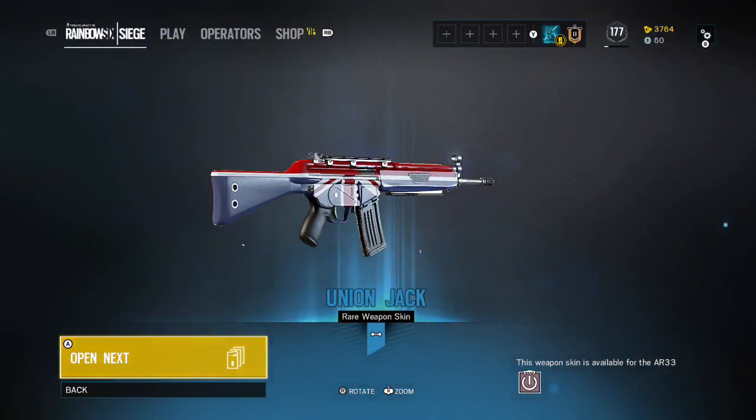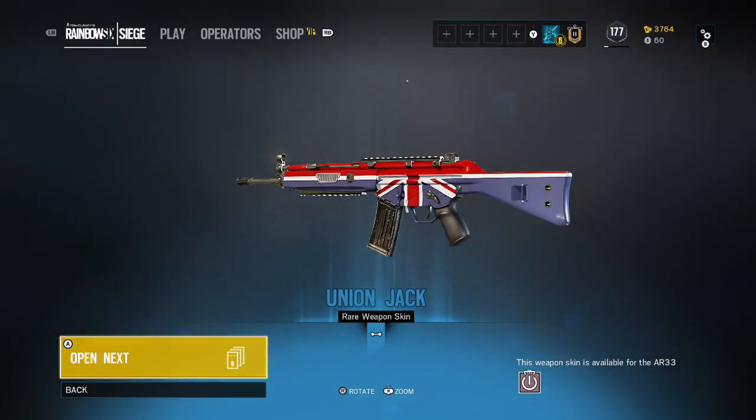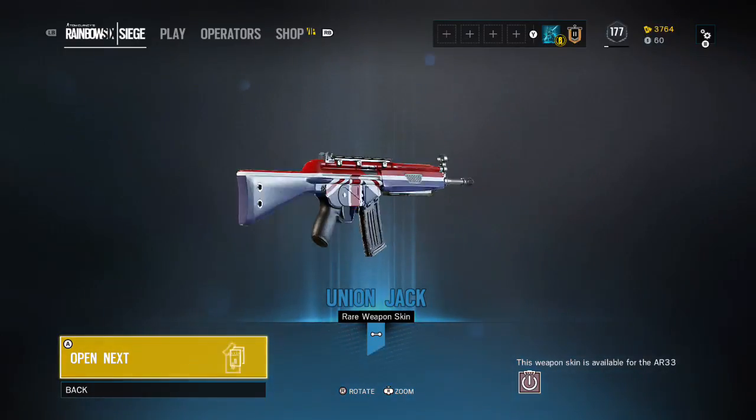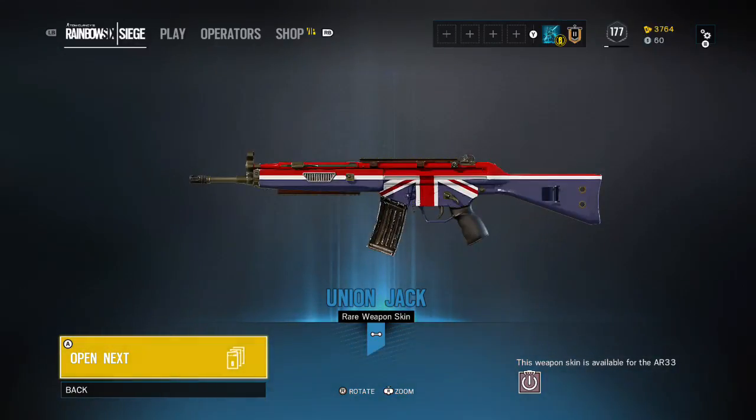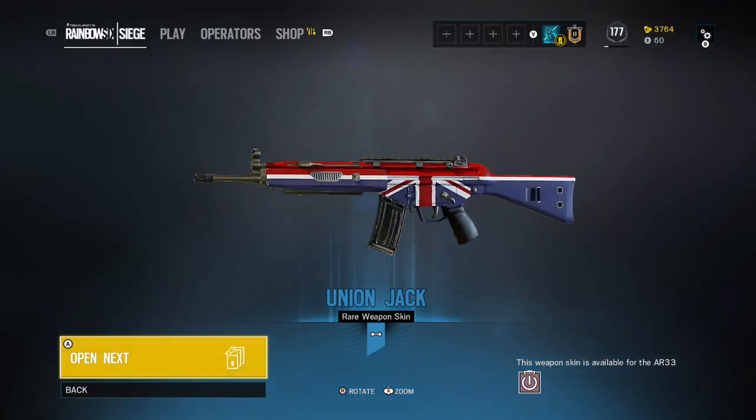Oh — Union Jack rare weapon skin for Sasha! That actually looks really, really slick. It just looks clean, I actually kind of like that.